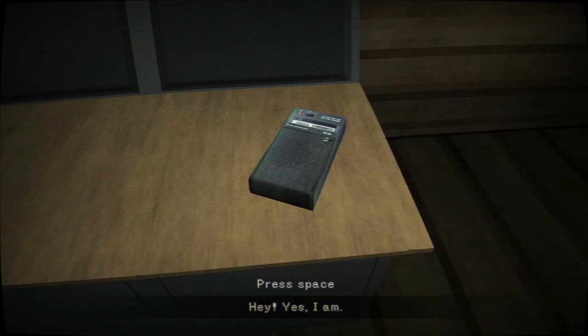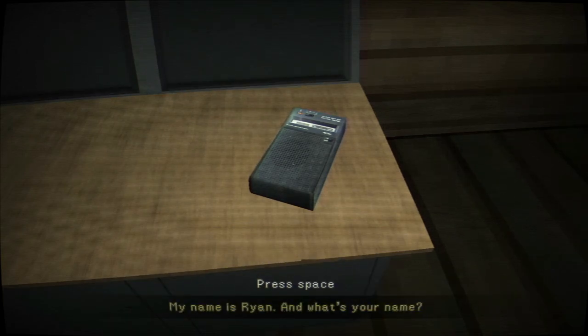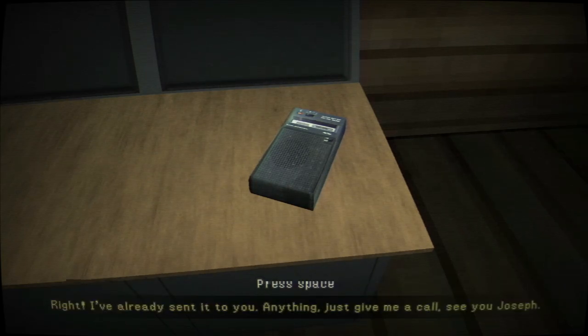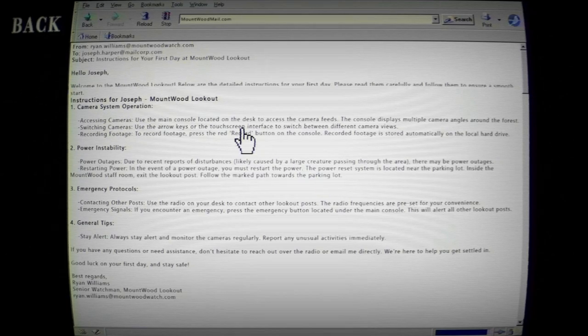Hey, are you a newbie? Hi, yes I am. Hey newbie, I just wanted to see if you've arrived. I'm in charge of giving you instructions. What's your name? My name is Ryan. And what's your name? My name is Joseph. I've created a file containing instructions — I'll send it to you by email. Joseph Harper at mailcore.com. I've already sent it. Anything, just give me a call. Check your email on the computer — we have internet out here, that's crazy.